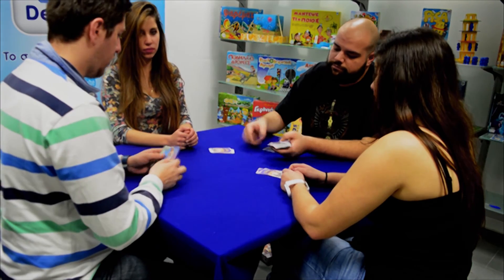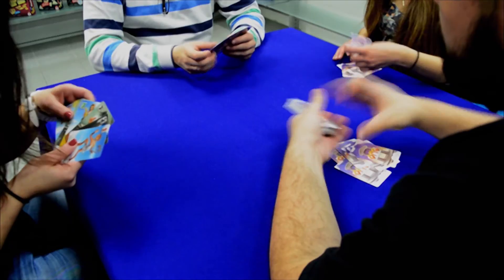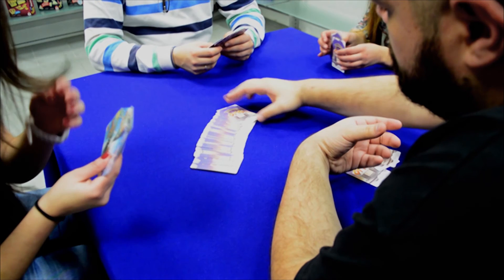Shuffle and place the deck on the table. Each player draws 6 cards, with an extra card placed on the table. The rest of the cards are placed face down on the board in easy reach.